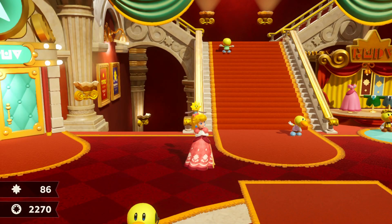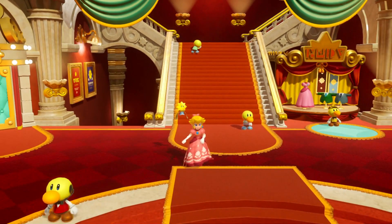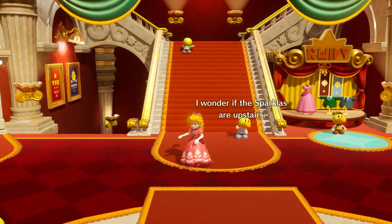Welcome everybody to another episode of Princess Peach Showtime on the Nintendo Switch. We've done the patisserie level of the second stage, and now we're able to take on the spooky party, which is quite an exciting one - though it could be a little bit frustrating.